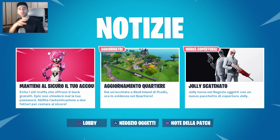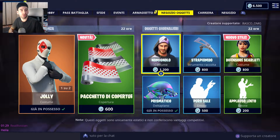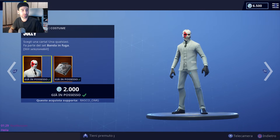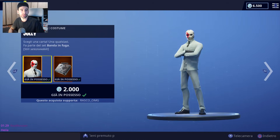Ma prima di farvi vedere quali sono le sfide di questa modalità fuga e le loro ricompense, andiamo qui nella sezione notizie e guardiamo un po'. Jolly scatenato: Jolly torna nel negozio oggetti con un nuovo pacchetto di coperture Jolly. Andiamo subito nel negozio oggetti ed eccola qui, la skin Jolly con i suoi stili, composta da ben 4 stili che non posso selezionare perché ce l'ho già.